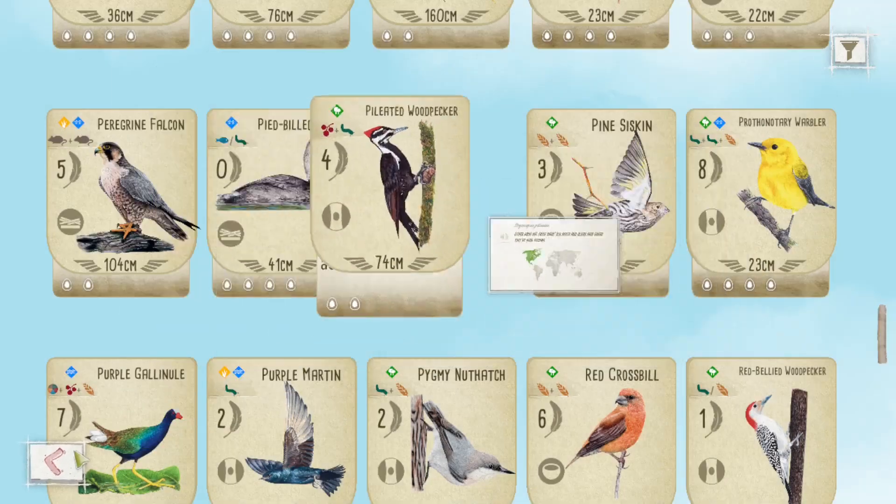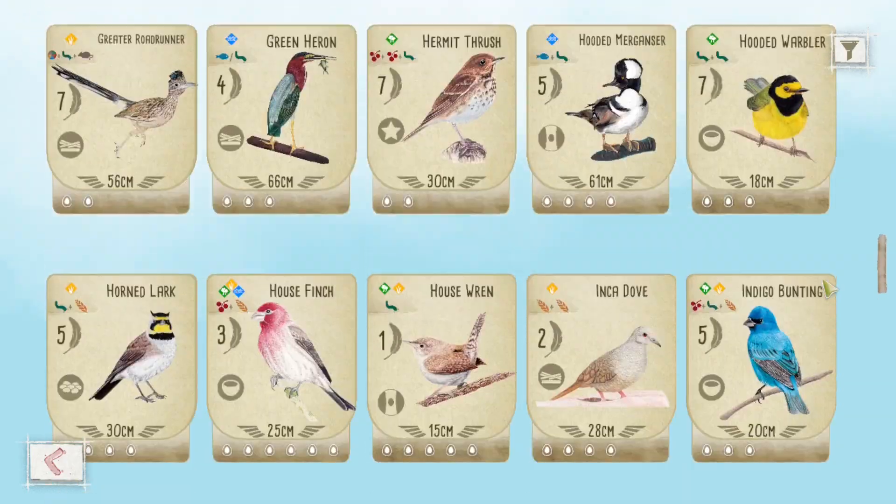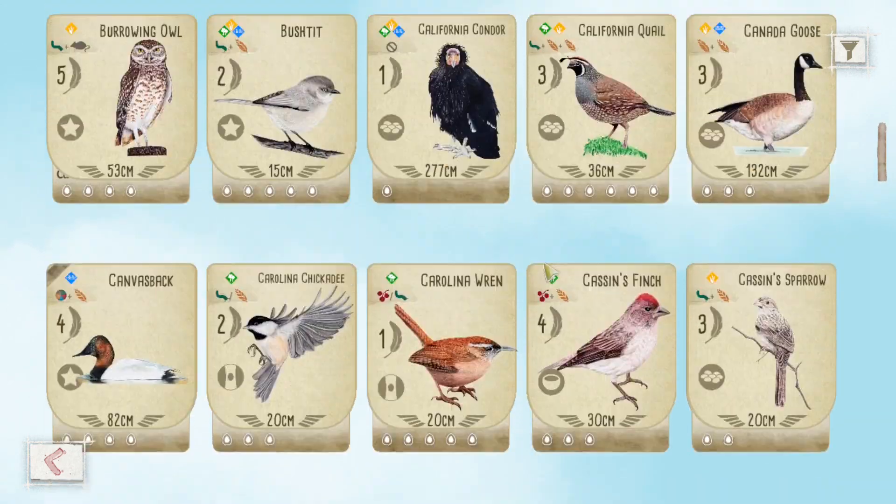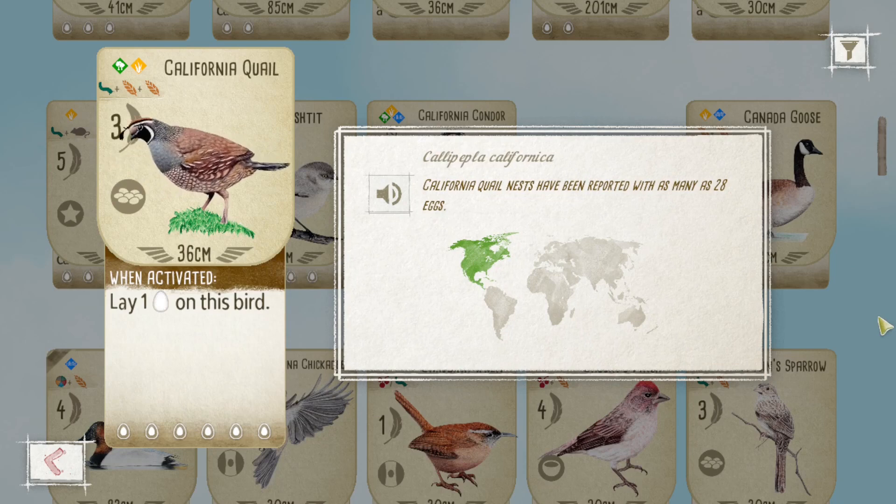Talking about eggs in the forest — the next bird on my overrated list is the California Quail. I'm very well aware that being able to generate eggs in your forest, which is the appeal of the California Quail, is a really great strategy. But I think the thing about the California Quail is just the food cost — you need three food to play it, and the return is just quite low. If you play it in the grassland, it just doesn't match up with other birds that allow you to lay eggs, as there are a lot more birds that allow you to lay eggs and cost less food.